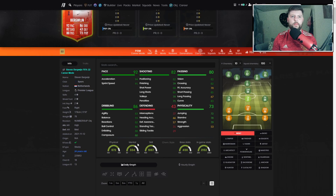In terms of Bergwijn then - the negative straight off the bat: two-star weak foot. Always going to be a negative, never going to be a positive. Stamina-wise, I think right now not bad - I think it's about average. But going forward, that's going to be an issue.